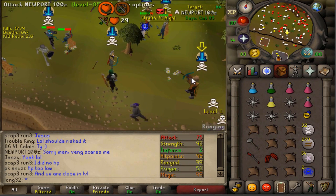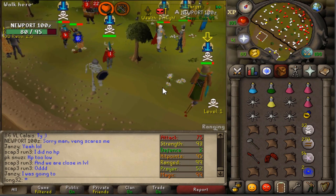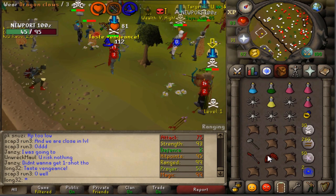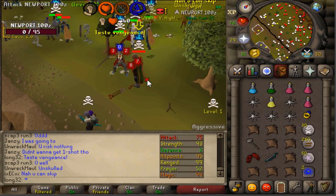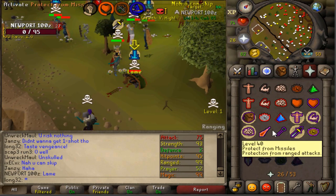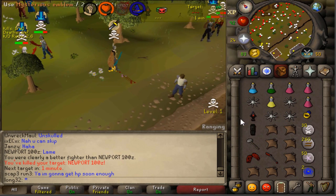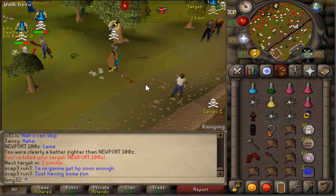This guy just spec tabbed me, so let's see if we can kill him this time before he gets his AGS off - and he's dead already. Lame. Yeah well you spec tabbed me before, so I think that was justified, good fight dude.